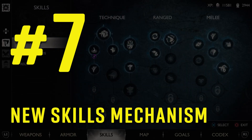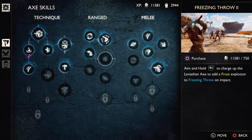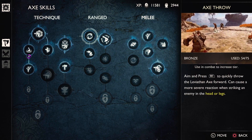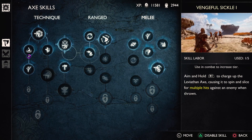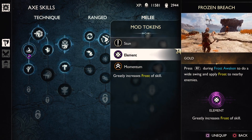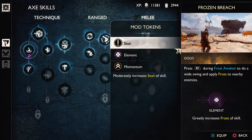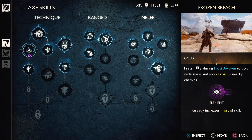Number seven: use the skill mechanism. When you go to the skill tree to purchase a skill with XP, the way to upgrade that skill is by using it in-game a certain number of times. There are three tier levels: Bronze, Silver, and Gold. When you upgrade a skill to the last tier, you will be able to enhance it further by adding a mod token that provides additional enhancements to the skill. So I recommend using those skills in-game as much as possible to upgrade them as fast as you can.